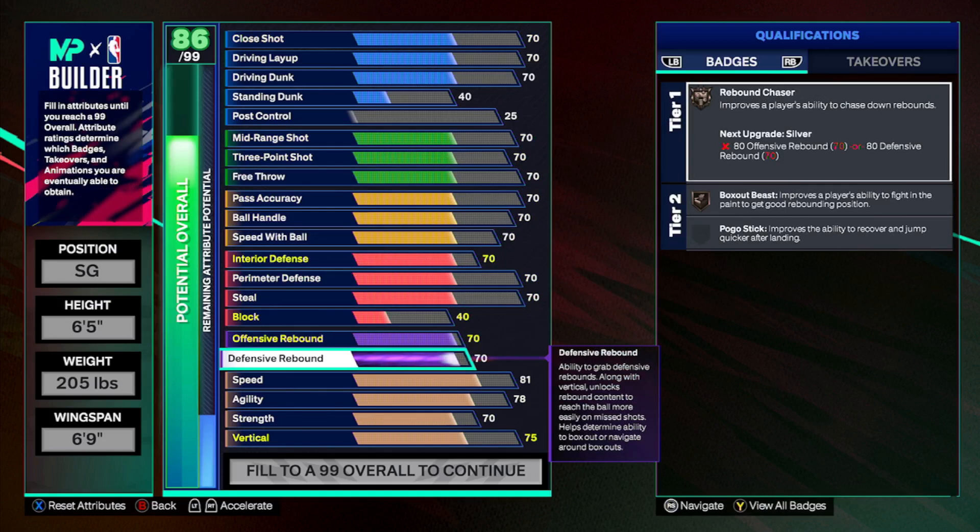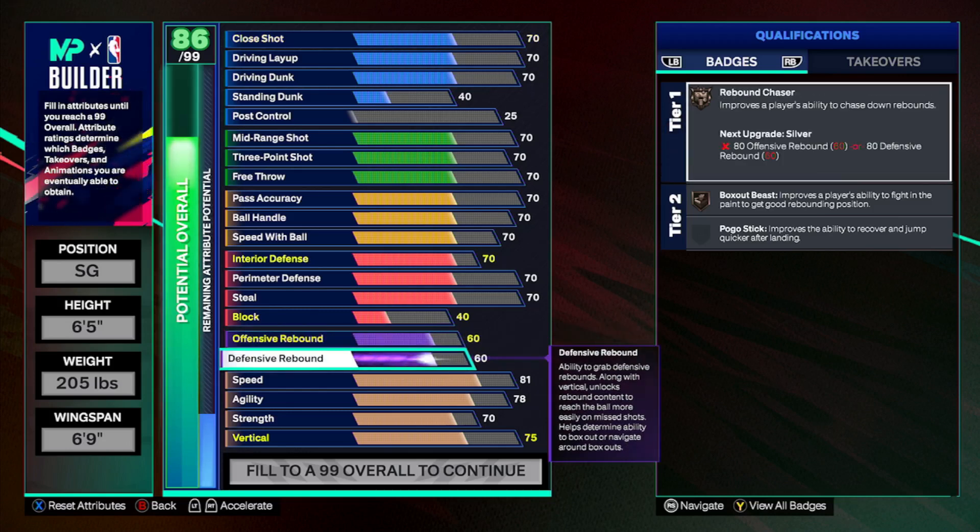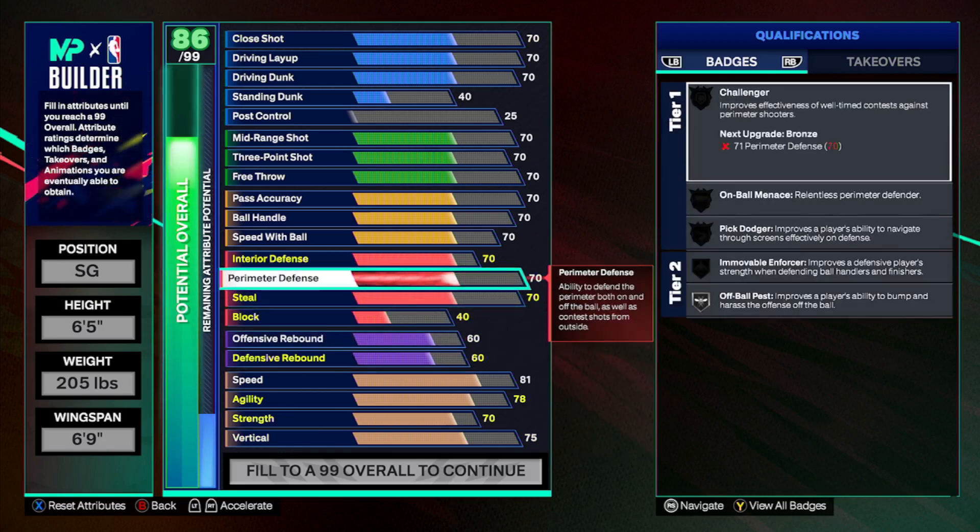You can drop defensive rebound to 60 if you want to max out your points — this isn't going to be a build that's always on the glass, but having it helps depending on your play style. If you're playing tools, I'd go 60, 60, 70, 70 as a guard so you can help on the glass situationally. Defense comes down to stick skill, so this is all I need for most of my guards and taller builds. For a 6'5" shorter build, I'm actually going with an 85 perimeter and 73 interior.